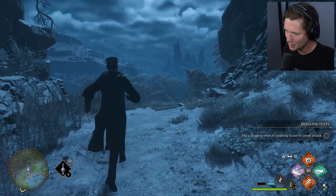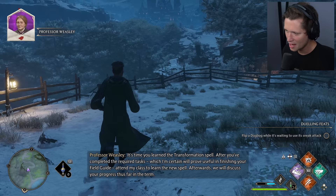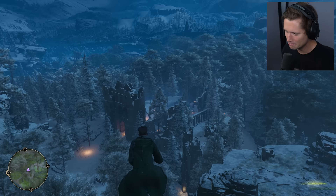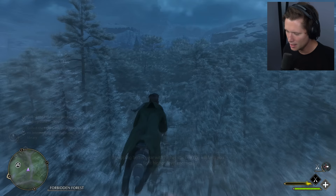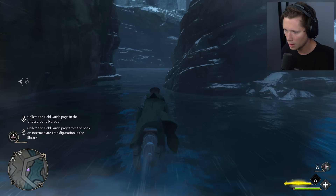Beautiful. It's time to learn the Transformation spell. After completing the required tasks — Professor Weasley wants us to find a field guide page in the underground harbor and another in the Intermediate Transfiguration book in the library. We head to the underground harbor — this is how first-year students arrive at Hogwarts, coming across the lake in little boats and entering beneath the castle.